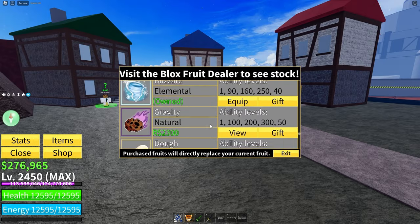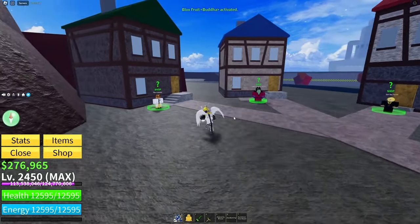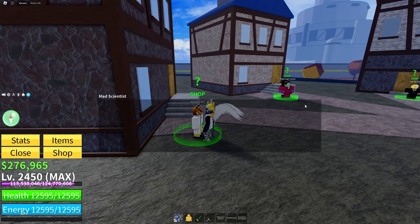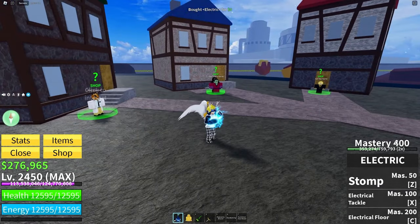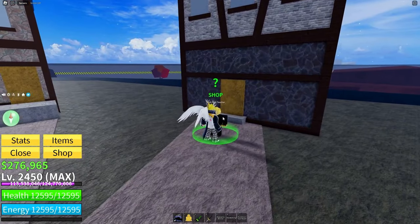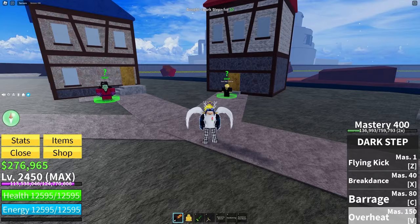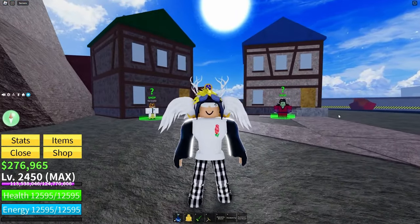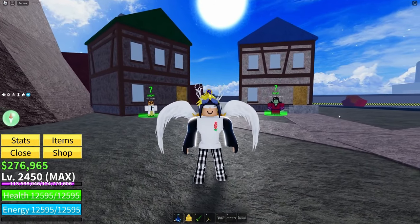First thing we have to do is get Superhuman, which is like the version one of Godhuman. To do that you need 400 mastery on all three of these fighting styles. If you have Buddha already, you can just start grinding. You can start with whichever one you want — you don't have to do it in order, just make sure to get them all to 400 mastery. Water Kung Fu's 400 mastery and Dark Step's 400 mastery.